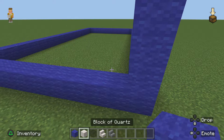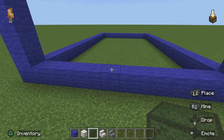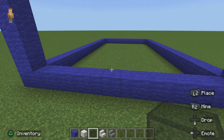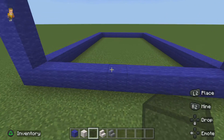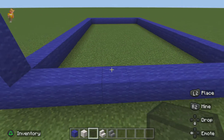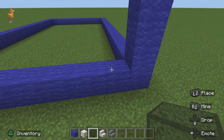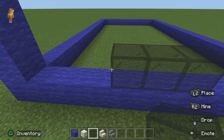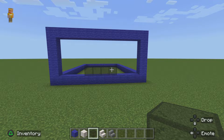Now get your black stained glass — I may have said blue but it's black stained glass. Find the middle: counting across, that's about ten blocks so four from center. Place four blocks of black stained glass in the middle like that.